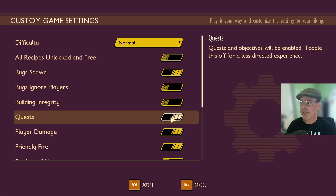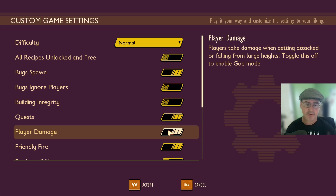Quest is currently turned on. If you turn it off, this will give you a less direct experience for quests. With it on, quests and objectives are enabled and the game will guide you. Turn it off and it will no longer do that.